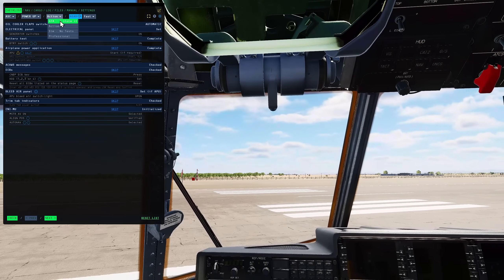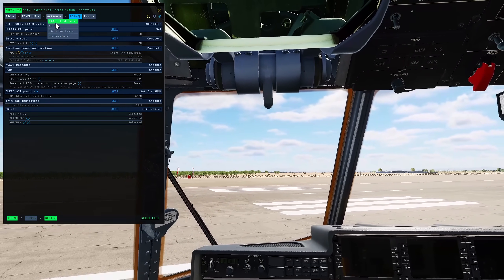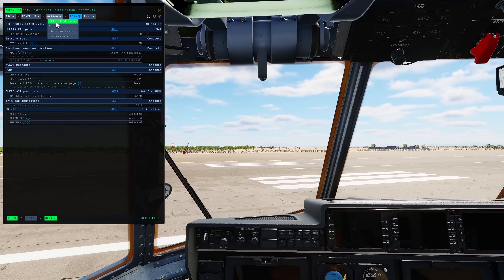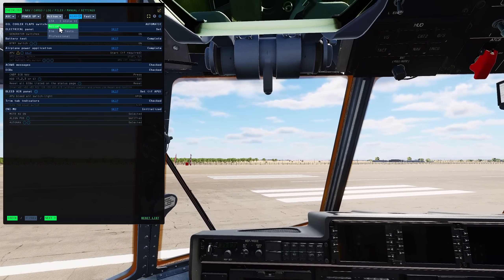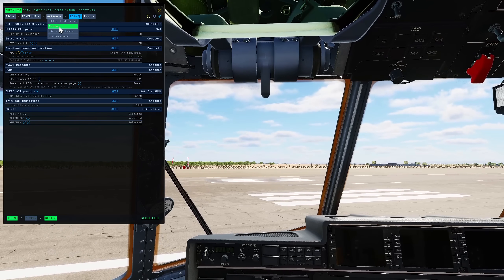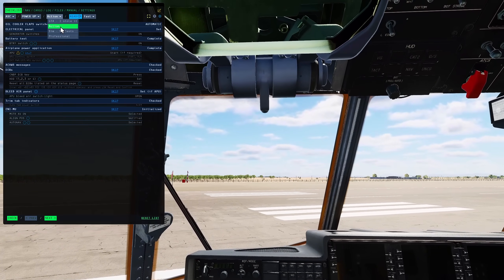Which realism level do we want? GTA, action, sim or professional? GTA I heavily recommend against — you won't be able to do a proper mission with it. You'll literally be able to get your engine started, sort of take off, but not really do anything with it. Action is the one you want — that's Grim Reaper's level. Get the thing started to do a mission, but none of the mil sim stuff. So action level.